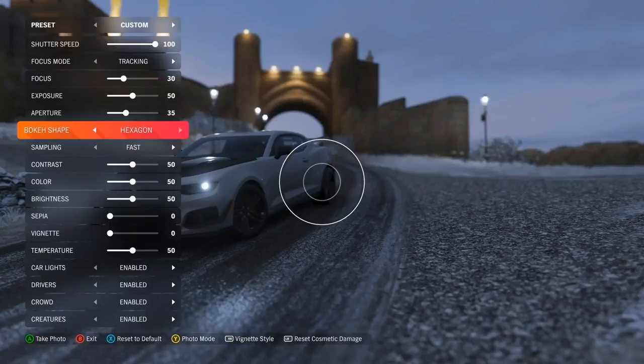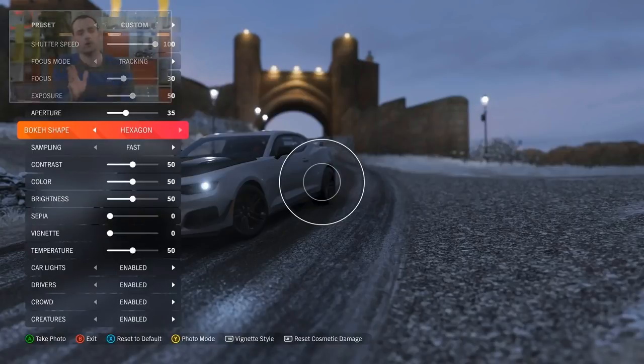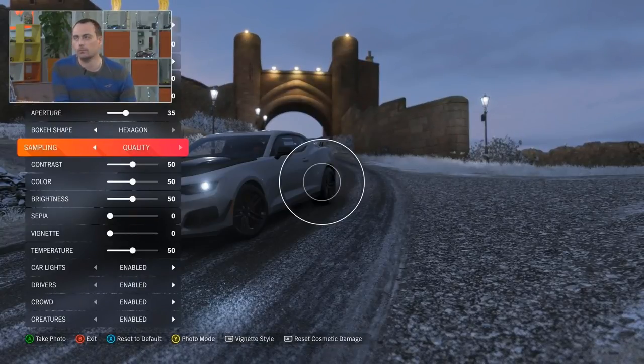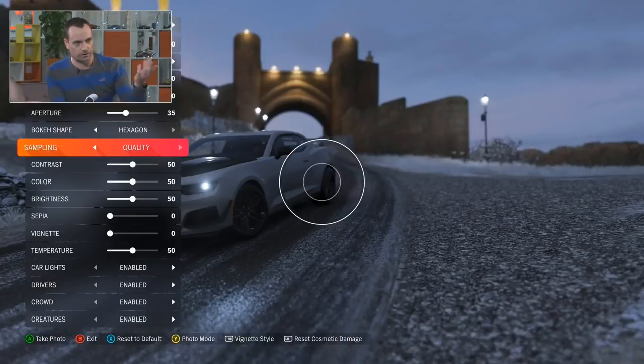We've also made some changes to the way that we sample and build those images. Sampling is a techy way of saying that it takes the picture multiple times — you get a lot of benefits from this when the car's travelling at speed, getting a really nice motion blur effect. We've added a new quality sampling option which increases the amount of samples. It takes a lot longer, but it makes the image much cleaner and nicer. If you get a shot you really like, I'd recommend going for that one.